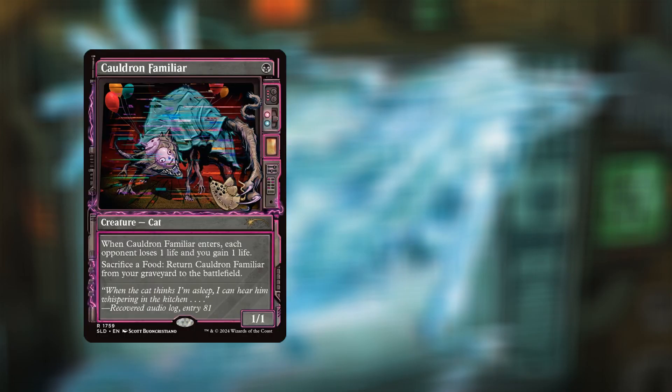Next we have Cauldron Familiar for one black mana — a 1/1 cat. When Cauldron Familiar enters, each opponent loses one life and you gain one life. Sacrifice a food and return Cauldron Familiar from your graveyard to the battlefield.